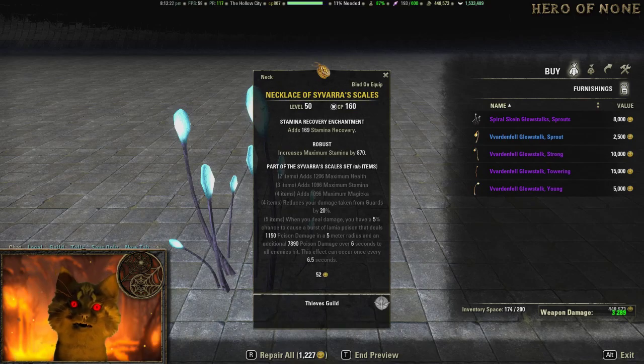Survivor's Scales: Health, Stamina, Magicka — reduces damage taken from guards, deals damage 5%, and causes area burst to poison and damage over time to all enemies, occurring every 6.5 seconds. This is a little bit more meta for tank builds; it's not a bad set. It's only about 150k gold, and it's one of the ones you get out of the Thieves Guild DLC.